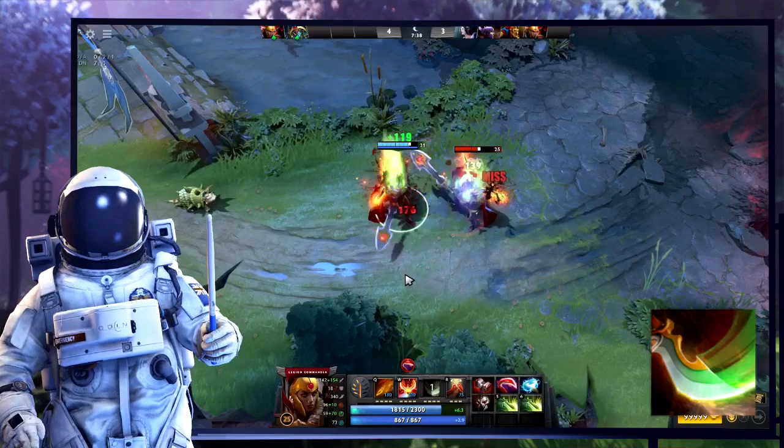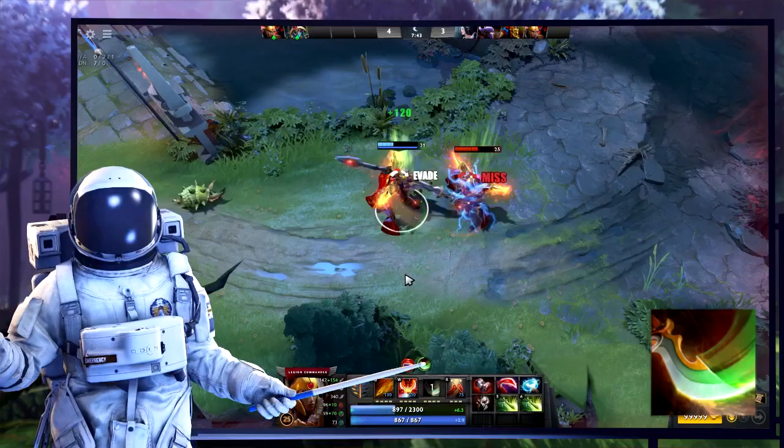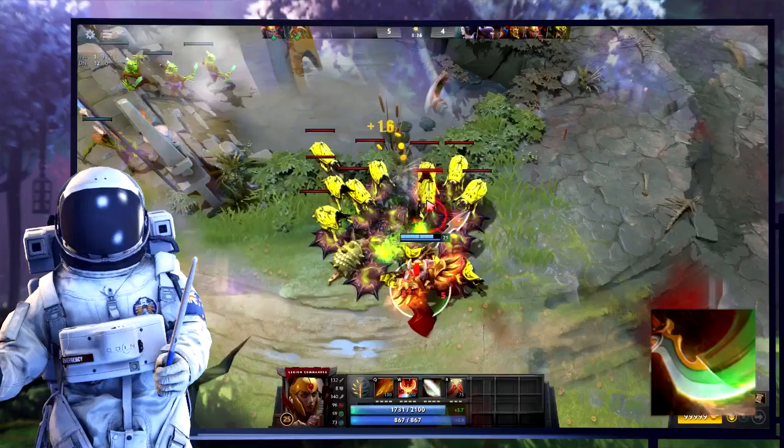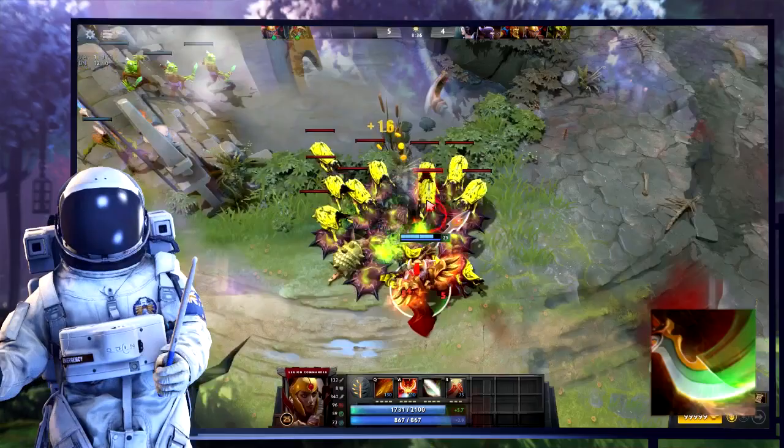Moment of Courage is not a unique attack modifier. When attacked, LC has a chance to immediately counterattack without interrupting her previous attacks. It procs when an attack against LC is started, rather than when one hits her — meaning missed or cancelled attacks can still proc it. It can proc off of wards, towers, and the fountain. Any attack modifier can proc off of that proc — the inbuilt 85% lifesteal already does, and you can stack anything else on top of that.